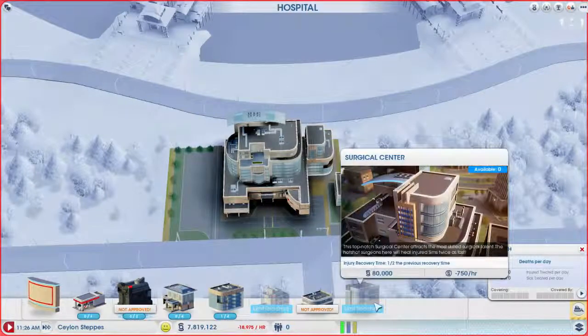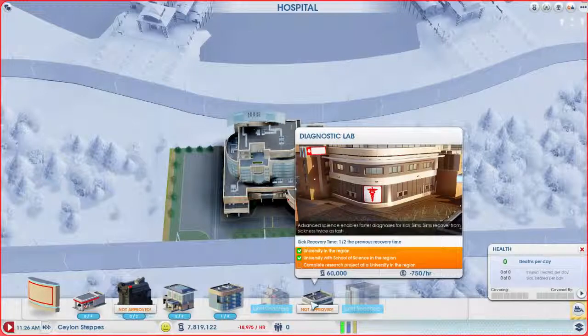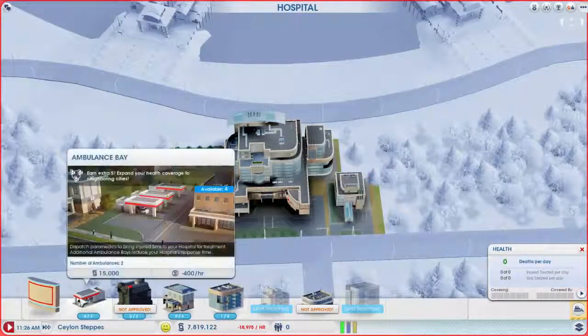If you guys don't know, a surgical center halves the injury recovery time, and the diagnostic lab makes the sickness time half. So if you have both of them, your sims move through the hospital twice as fast. It's a small FYI.